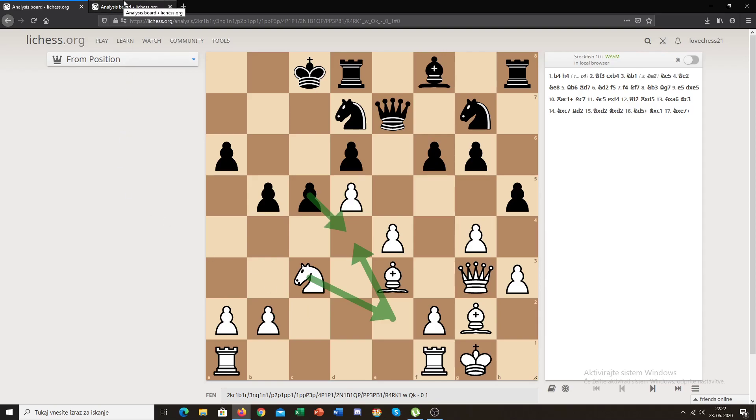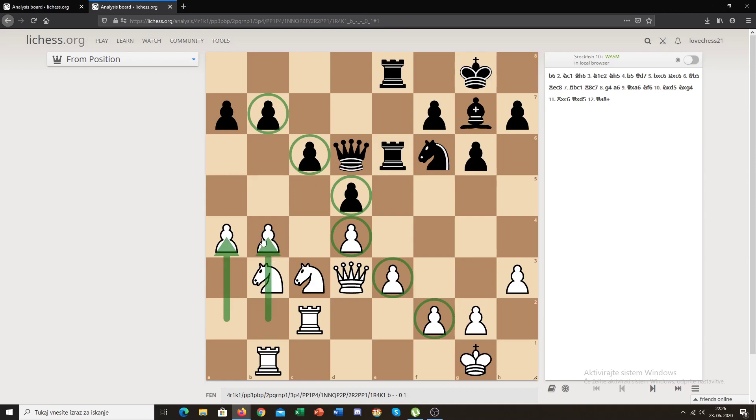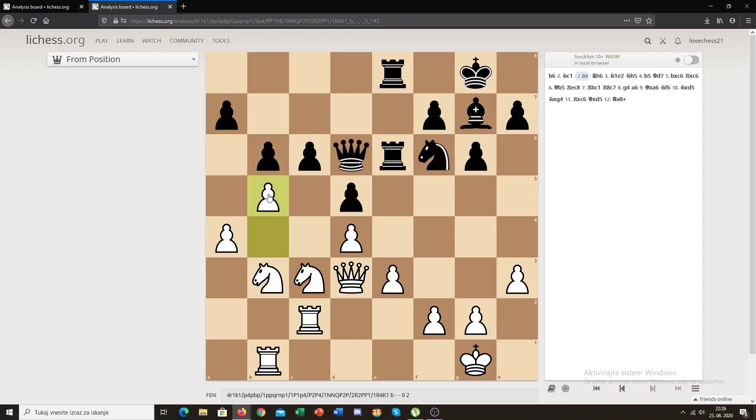Let's look at our next example, which is about creating weak pawns. This is a really good example because we've already looked at the minority attack, and here we can see it in action. This is the Carlsbad pawn structure. White is doing his minority attack to create weak pawns — he wants to capture on c6 to give black a backward pawn, or if black recaptures, black would have an isolated pawn. That's white's plan. Black plays b6, and his idea is that if white plays b5, he would play c5 and be fine, since if white takes, black recaptures and his pawns aren't that weak.